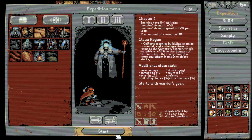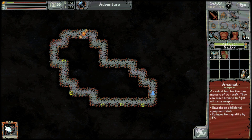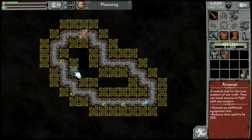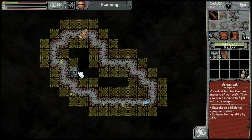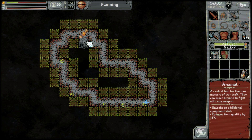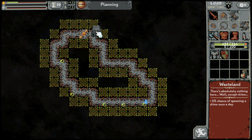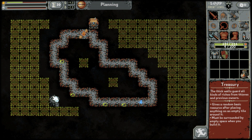Hey guys, it's KingChan and we are back. I have not come here to lose — we're aiming for the gold. The golden card: Arsenal, a central hub for the true masters of Warcraft. It can teach anyone to fight with any weapon, unlocks an additional equipment slot, and reduces item quality by 15%. This blocks distant enemies — let's put it here early in the treasury.